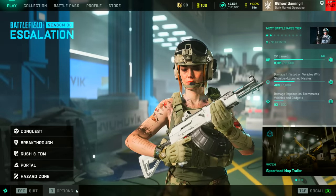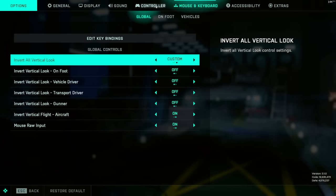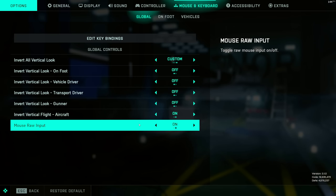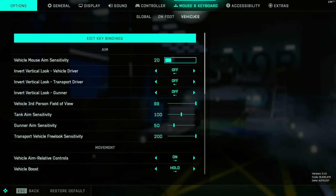Head in-game, go to Options, then Mouse and Keyboard — or Controller if you're on controller. Go to Global and first make sure that Mouse Raw Input is on. If you prefer it, you also want to change Vertical Flight to On for aircraft. I personally prefer this — I've always done that in Battlefield games — so don't forget to do that if that's what you normally would do. After that, head over to Vehicles.